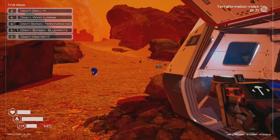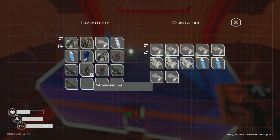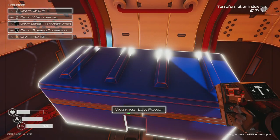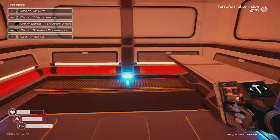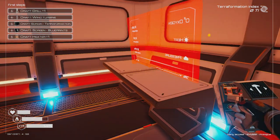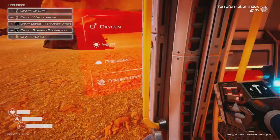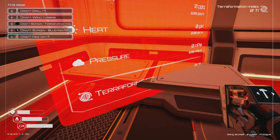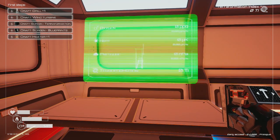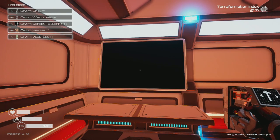Coming back to storage, putting things away — bottle of water and space food, don't need those right now. Now I need to build the terraformation screen. Placing it onto the desktop — there we go! Terraformation screen is placed. They're telling me to craft a drill and a wind turbine as well.